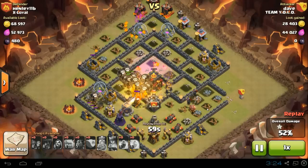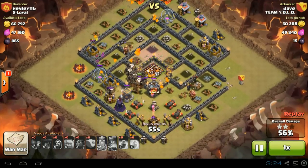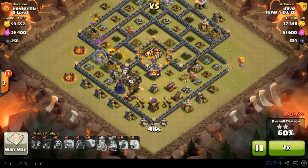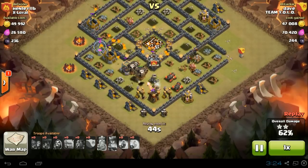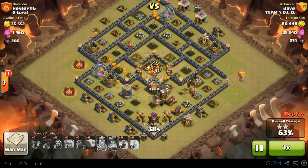Look at all those Balloons that are left — there's so many Balloons left. There's no chance for Henley now. He's got one Wiz Tower and an Archer Tower down below but that's not going to be enough. He's going to be very sad when he sees a three star on his base, especially him being number one on our map. It's just a fantastic, well-executed raid.